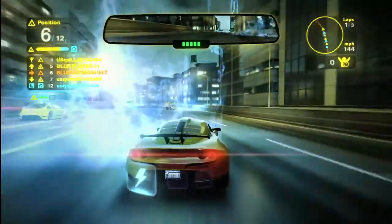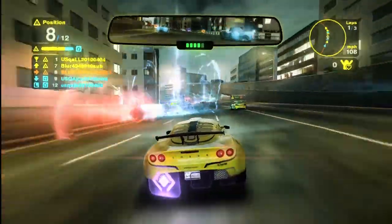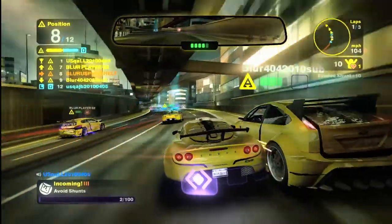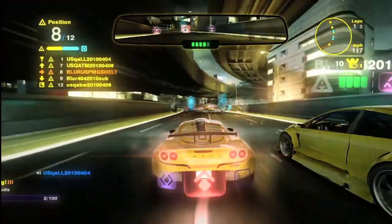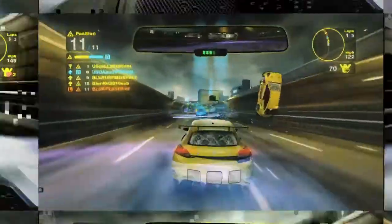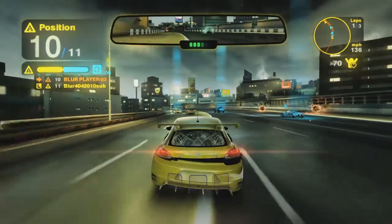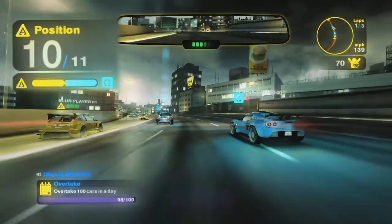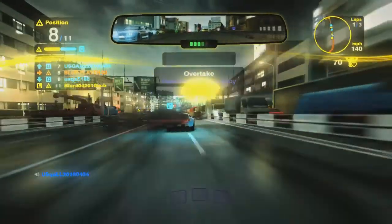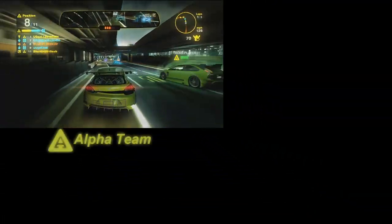We're going to jump right into the action as we follow the Alpha team on the first lap of this race in Tokyo. We'll give you a view from a few of our racers to show you some of the action as the Alpha team attempts to dominate the Omega team. During the course of the race, players can track which team is in the lead using the tug of war bar located in the left corner of the screen. The team with the most colour in this bar is the team currently winning the race.